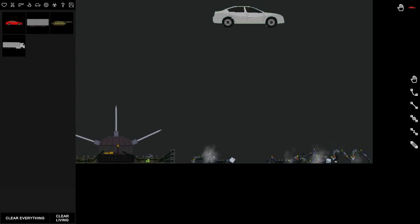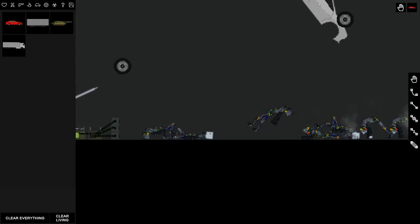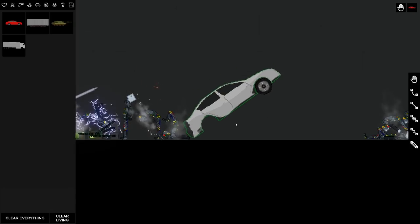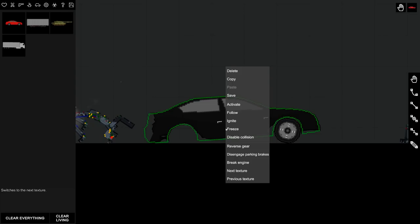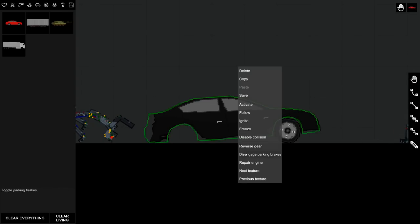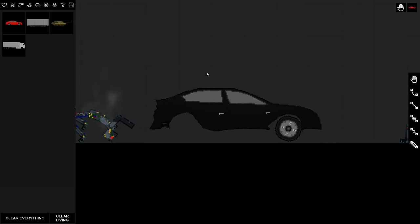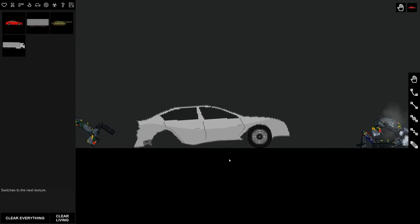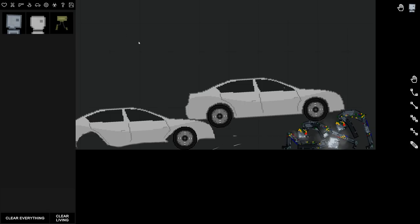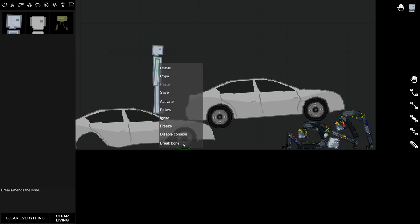Let's spawn in a vehicle. When I run it into stuff you can see the vehicle is damaged. There's a 'break engine' option, parking brakes, reverse gears — and you can actually change the textures on the vehicles now. I thought there was a repair button but maybe I'm missing it. There are menus for pretty much any item now, which is pretty cool. Wait, can we change textures on the androids? No, you can still only break bones and ignite them.